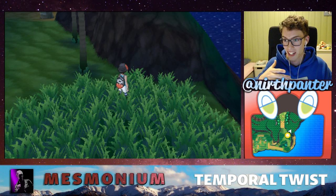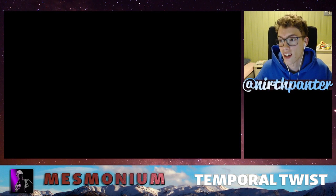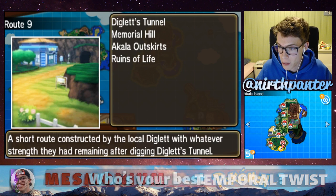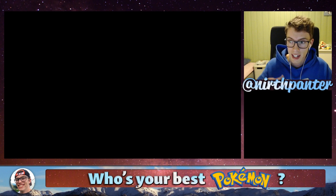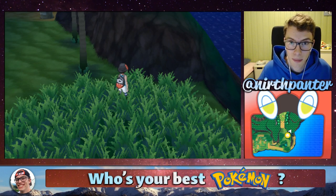I have said Rattata so many times now. I am on Akala Island in the Akala Outskirts, which is here on the map, and you can find the patches right here. It is a 20% chance of finding Alolan Raticate here, but you can only find it during the night, so that is important to keep note of.